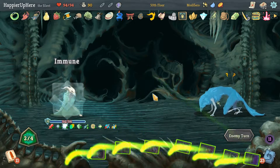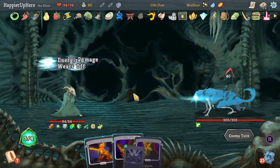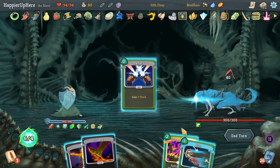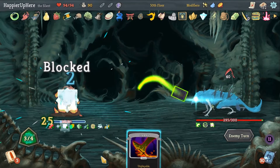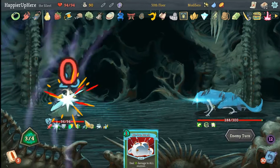Oh right — we can't be Frail because we have Turnip. 40 incoming — we have the Buffer exactly for that. Get rid of the Doubt. We can Deflect, Blur, and Corpse Explosion. There goes our Buffer. 30 incoming — get rid of the Pain.